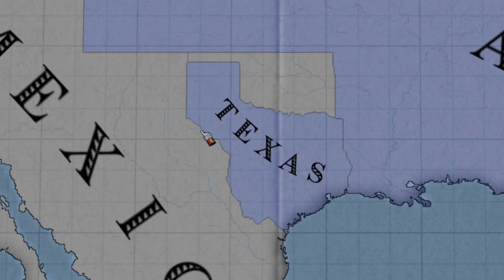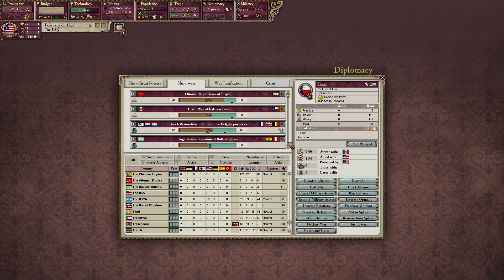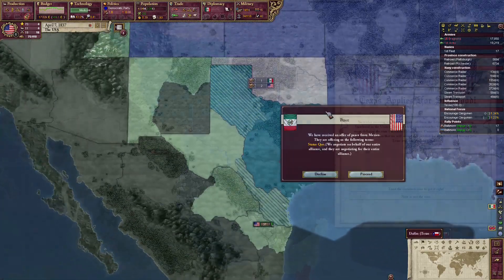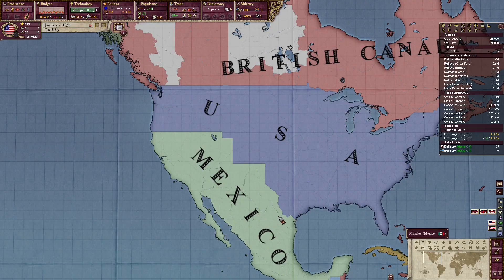I now got Texas in our sphere which means that we can help them in the war. We're gonna help the cowboys out. They already want to peace out — nice. After a few battles, Texas wants to become a state. Let's do it. The borders now look like this.